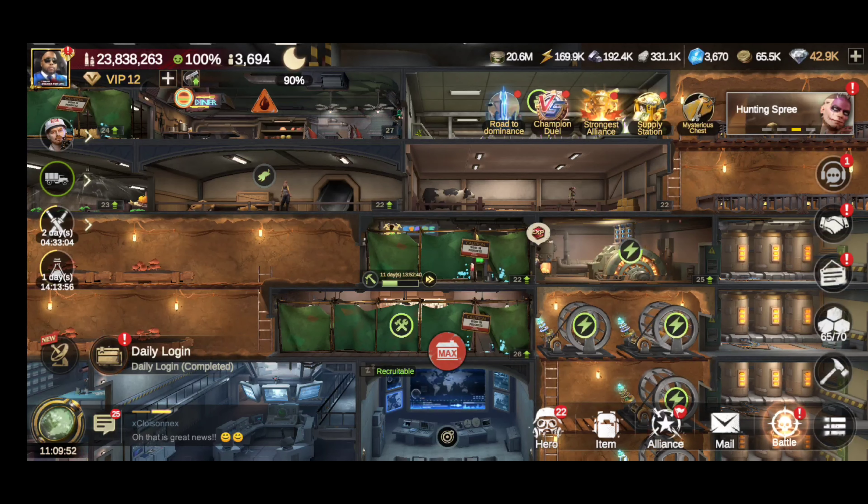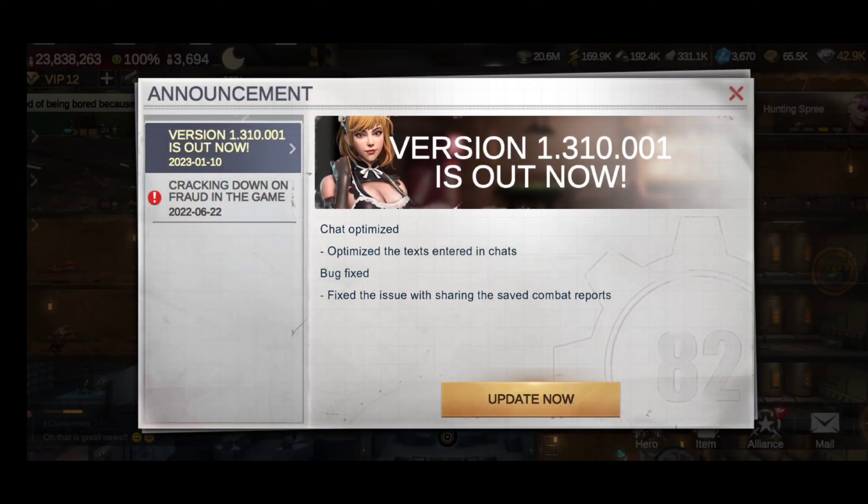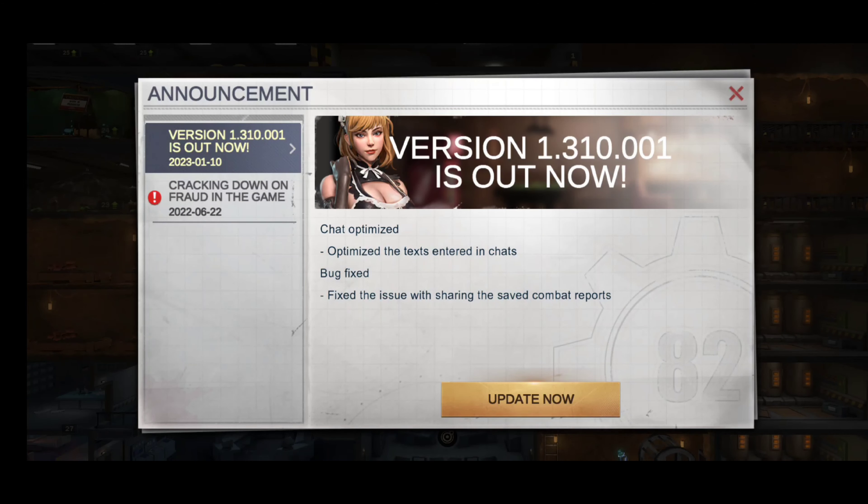Welcome back for another episode of Last Fortress Underground. We got a new update that just came out — it's a small one, version 1.310.001. Pretty much all they have is they optimize text entered in chats and a bug fix — they fix the issue when sharing saved combat reports.